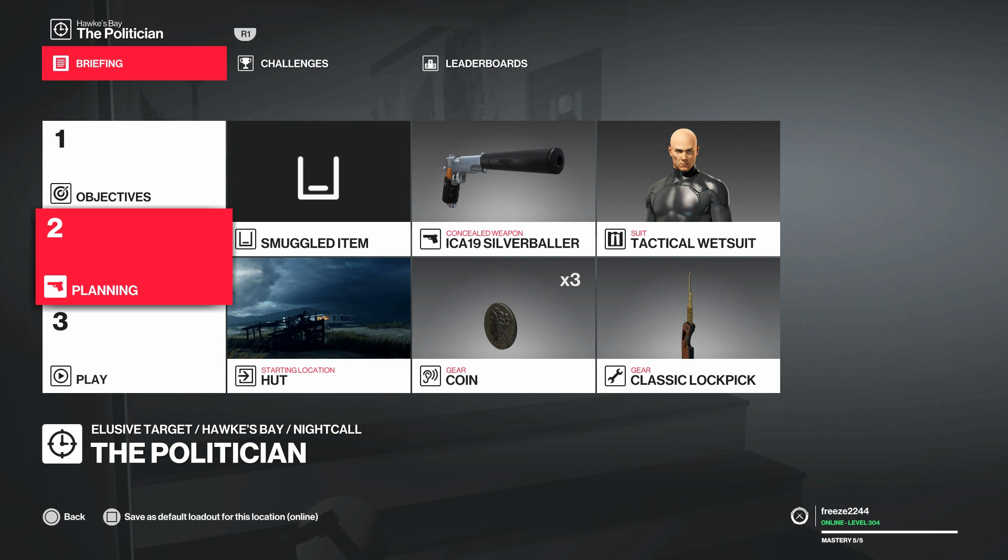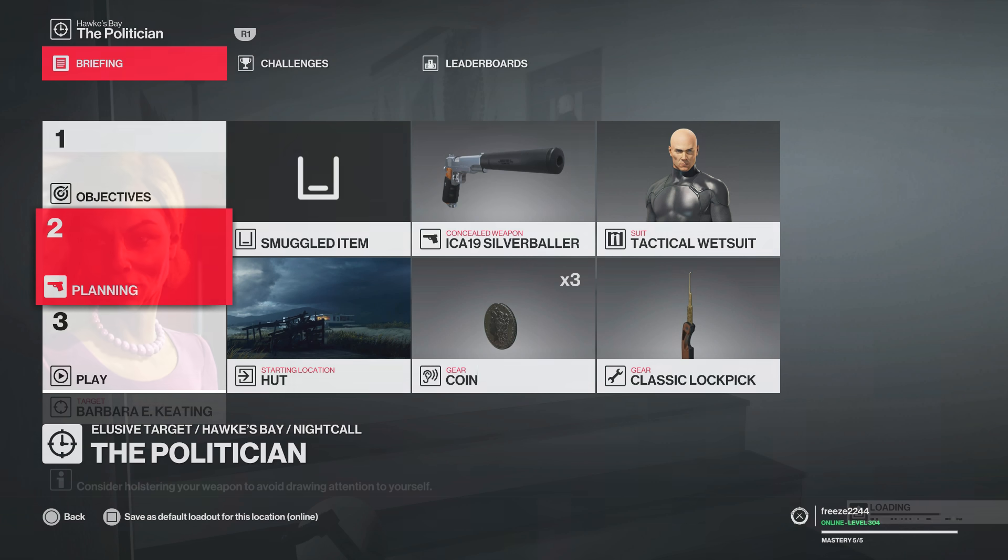For this, we are simply just going to bring along a lock pick and some coins. We literally don't need anything else other than the pistol and the lock pick really. We're going to start in the default location because it's the only location you can start from, and you can choose any suit you want.